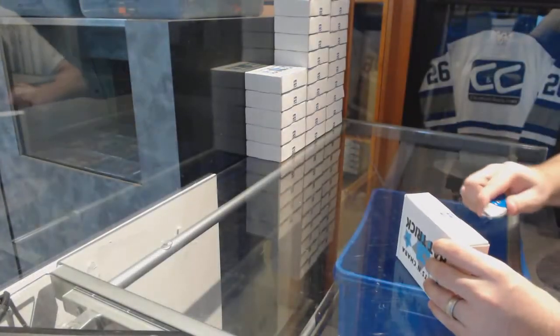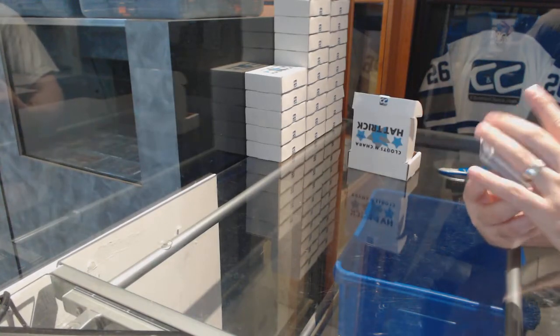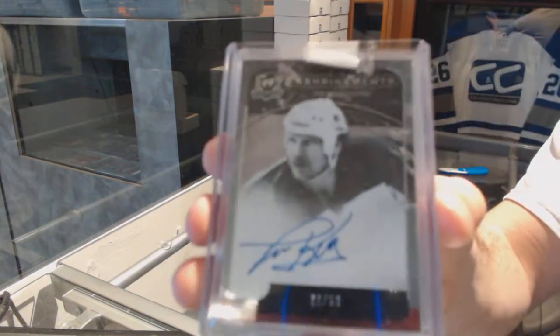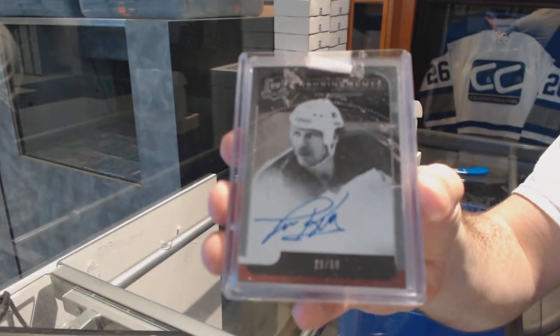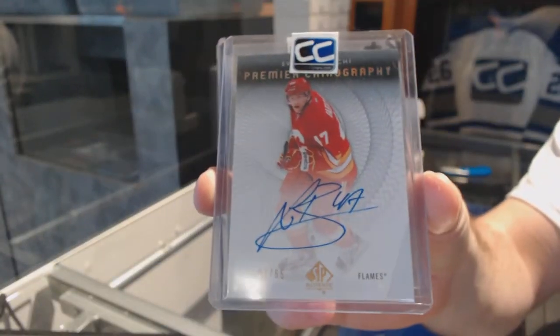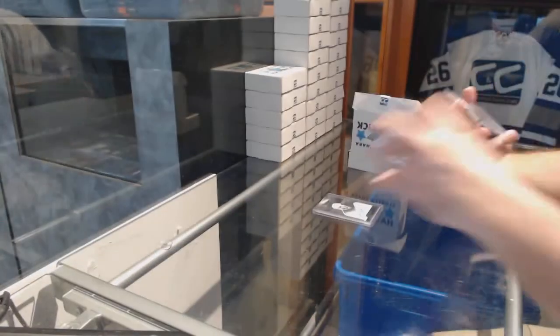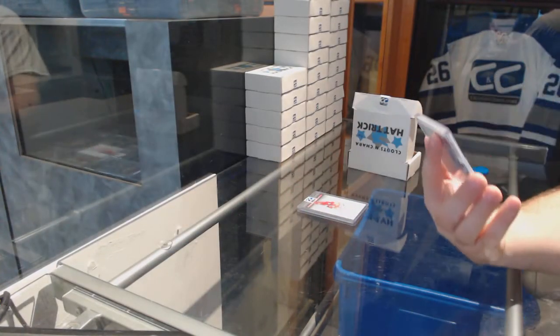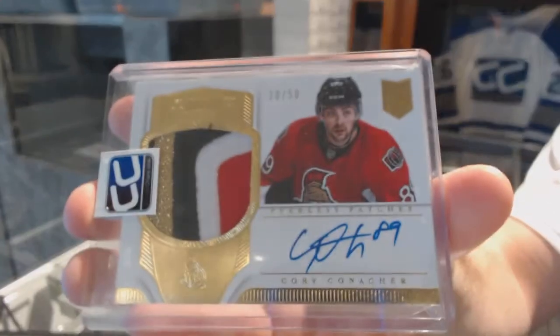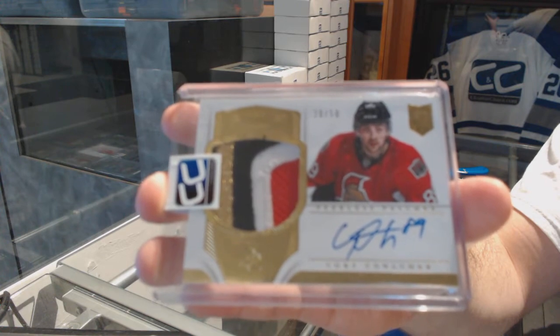Pack ten goes to Sean Reed. For $89 you will not find a decently valued box anywhere near this. We've got number to 250, Enshrinement autograph of Tim Kerr. We've got a Premier Chiography auto, number to 265, Sven Berchi — this Berchi would have been your box hit. And we've got number to 250, a four-color Peerless Patches autograph, Corey Conacher.